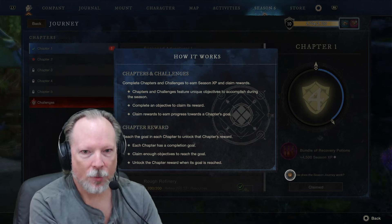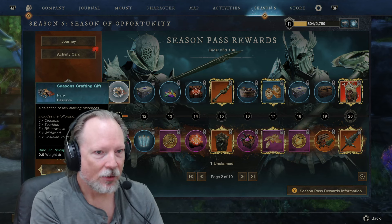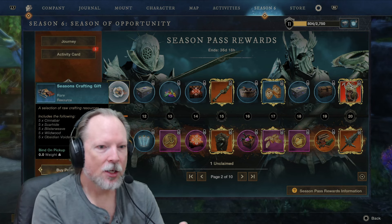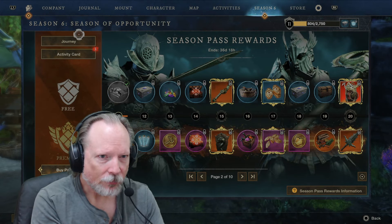Then it says unclaimed rewards — Season's Crafting Gift. So if we go back to this tab, you'll notice we've moved into a new line of items on the free tab, because we went from the first 10 levels and now we're working through the next 10 levels. Because I dinged level 11, I have this reward available to me. I can click that and it puts it in my inventory. So we just got a little reward for completing objectives on the journey, and there are multiple chapters to this.